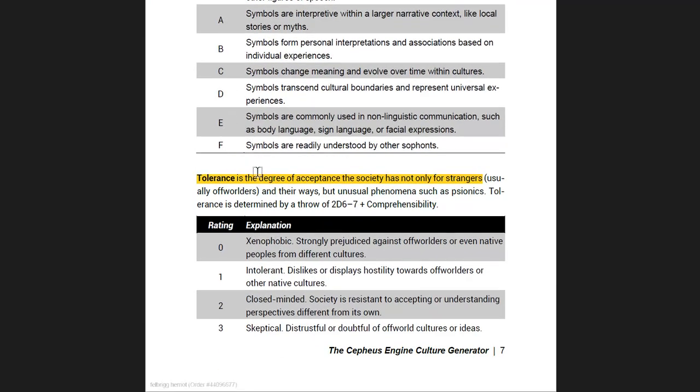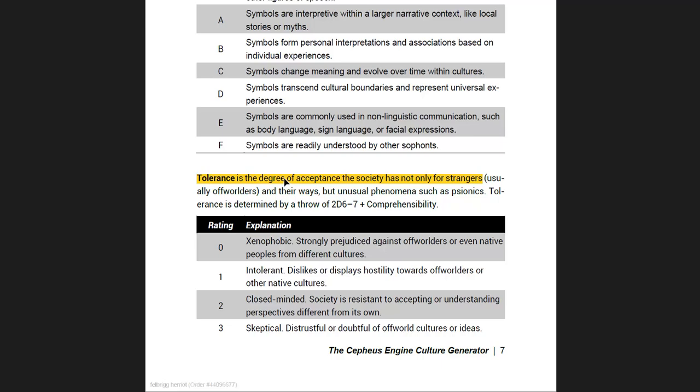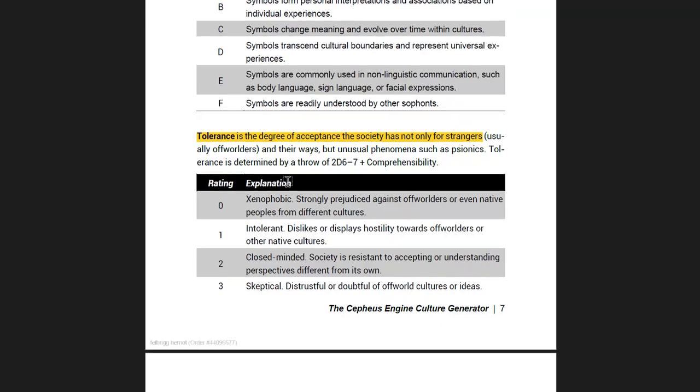Tolerance is the degree of acceptance that the society has not only for strangers, off-worlders and their ways, but unusual phenomena such as psionics. At zero, they're completely xenophobic. So again, that's going to affect how the travellers or the Cepheus characters will experience the world.